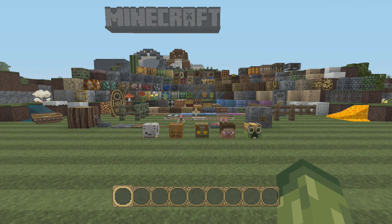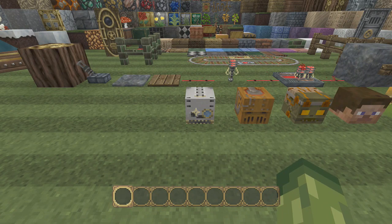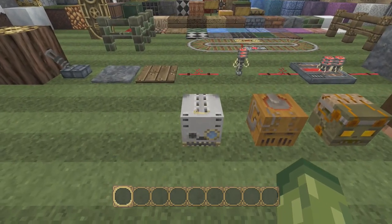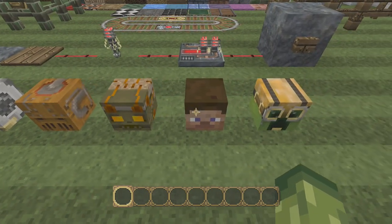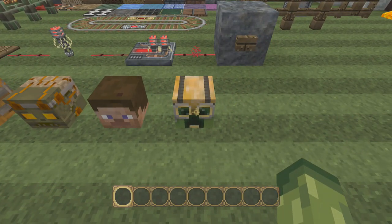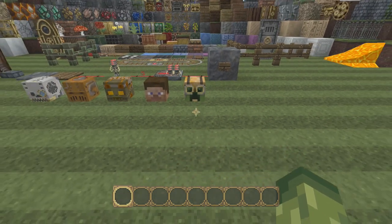So at the front here, these are the skulls that we have. So this is the skeleton, the wither skeleton, zombie, Steve and the creeper. Now I have fallen in love with the creeper on this texture pack because I think it looks really really cool. It's got like goggles on, like a flyer type thing.